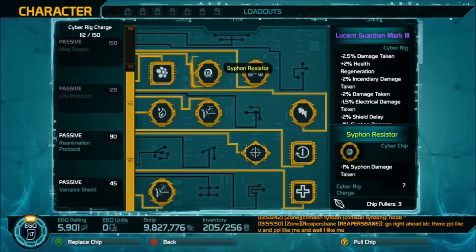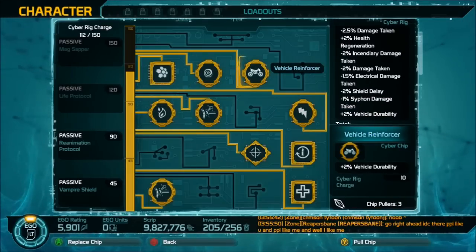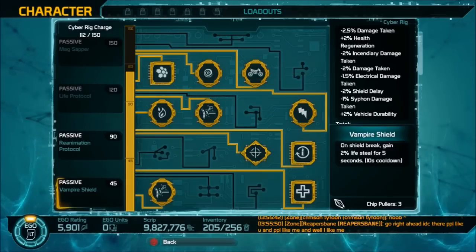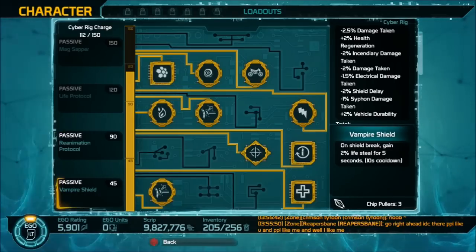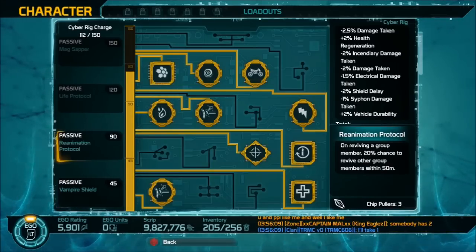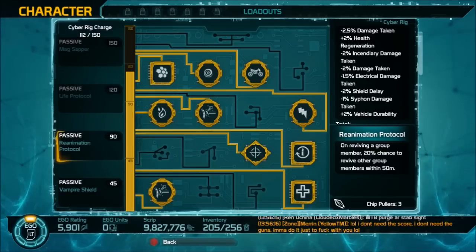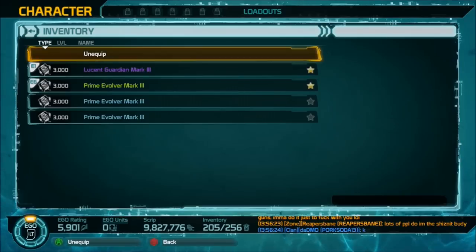Since this is live now and no longer on the test server, I'm going to get the passive vampire shield. The vampire shield gives you two percent life steal for five seconds on shield break, and on reviving a group member there's a twenty percent chance to revive other group members — a nice perk for expeditions.